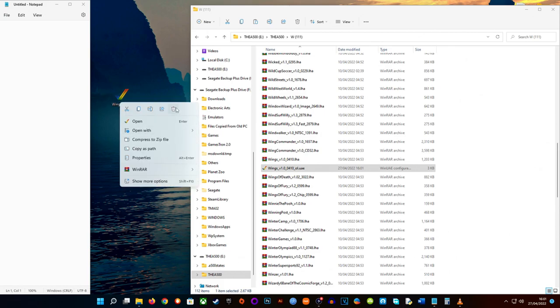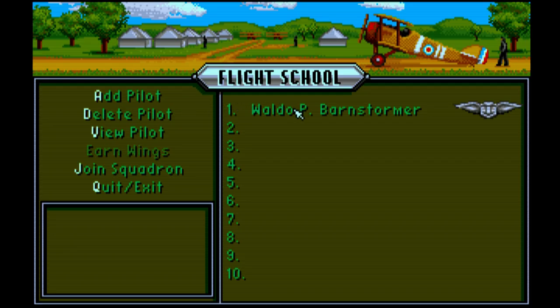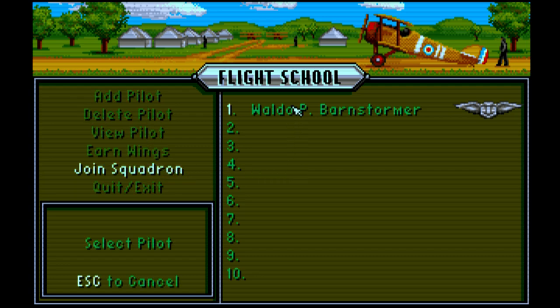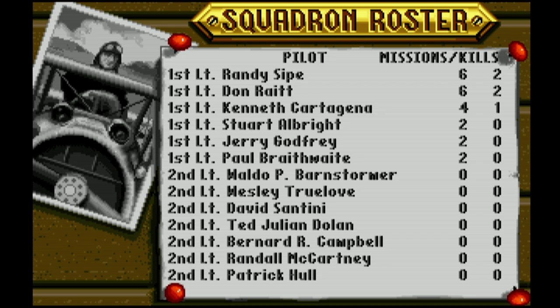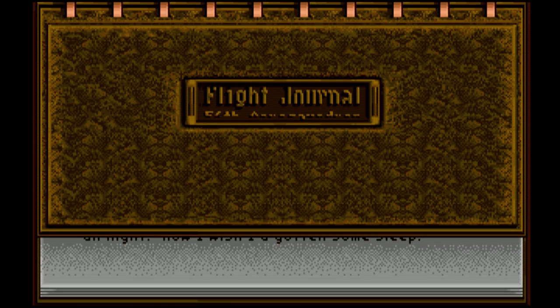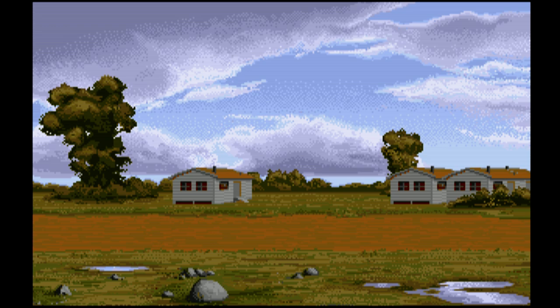Now that's done, unplug the stick and we'll go back on the Mini and check what has happened. Back on the Mini — we'll do our usual stuff, go into Wings and load it up again. While it's loading, there's an important thing to remember: once you've done this fix, don't go back into the settings for this game. If you do, it will overwrite your .uae file with a new one and your fix will disappear. If you need to change crop settings or anything else, do it all in one go before applying the fix.